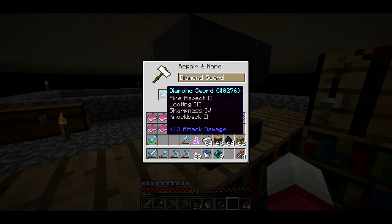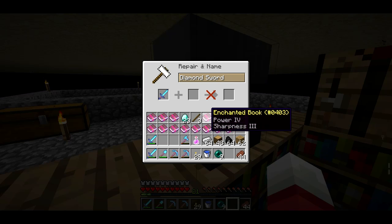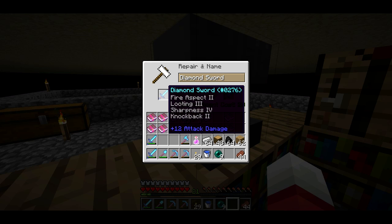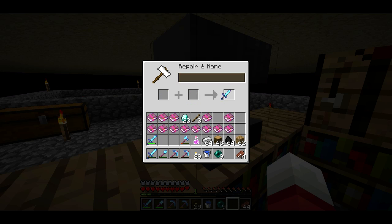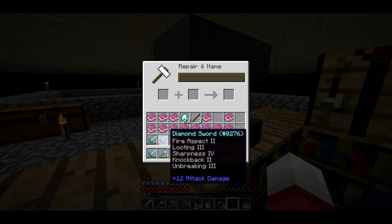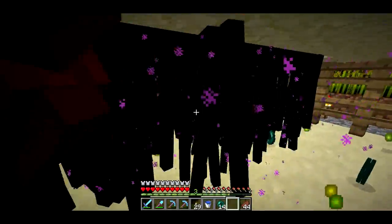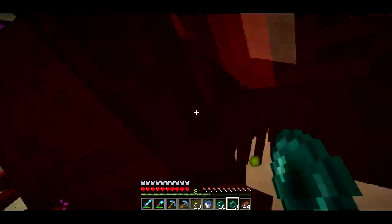Let me go ahead and add the Unbreaking to this kind of ridiculous sword. The cool thing about this sword with the Knockback is it doesn't really matter that much that it has Knockback, because mostly I'm going to be using it for killing cows or killing Wither Skeletons. I'll kill cows in one hit because it's Sharpness 4, and I kill Wither Skeletons in one hit because the Nether there has a beacon with Strength 2 on it. I think Sharpness 4 is enough; if not, I can probably get it up to Sharpness 5.